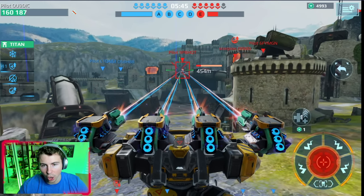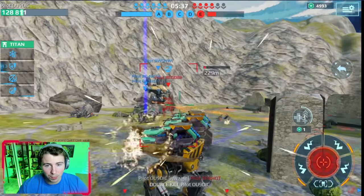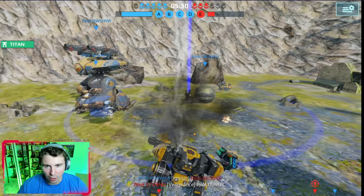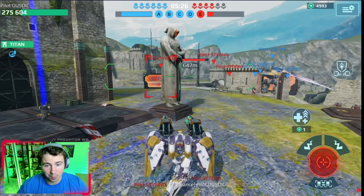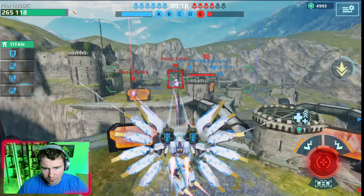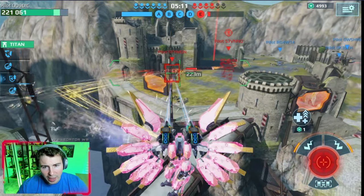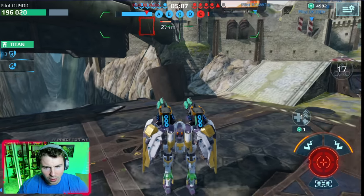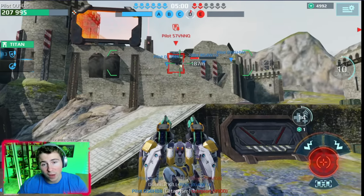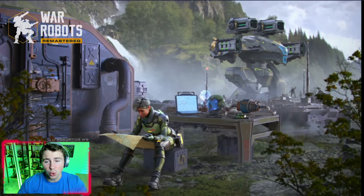That's some heavy damage. Melting, melting, and deleted — double kill. That was a full health Capri. No one on the test server gets any beacons. Win on the test server doesn't mean anything. But those are the new Gecko laser weapons. We actually didn't try the medium version, so let's drop into another game. 3.4 million damage — not too bad for the first game trying them out on the super bugged test server.